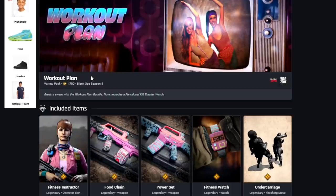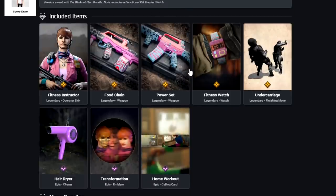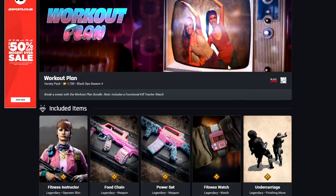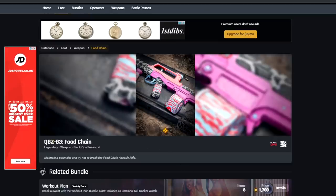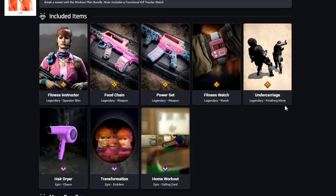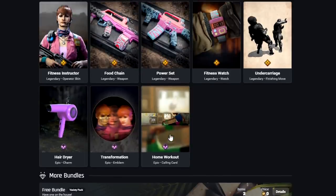My voice is going near the end of this video, but we have Workout Plan — the last bundle of the season — for 1,700 COD points. We have a Functional Kill Tracker Watch, the Fitness Instructor skin for Port Nova, the Food Chain blueprint for the QBZ, the Power Set for the M16, the Undercarriage finisher move, the Hair Dryer Charm, the Transformation Emblem, and the Home Workout Calling Card.